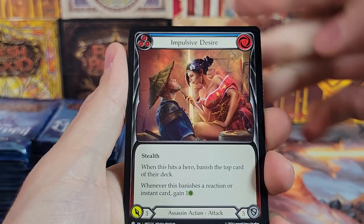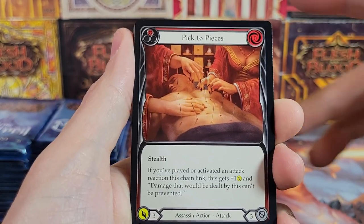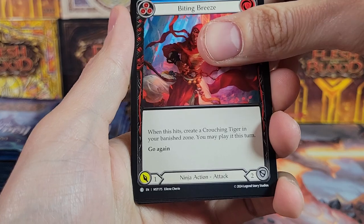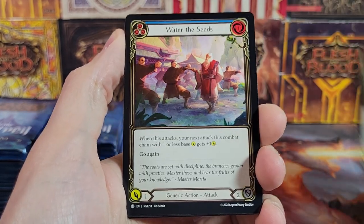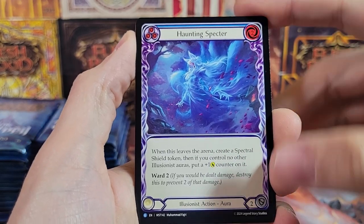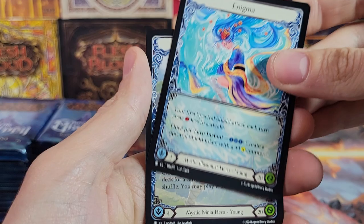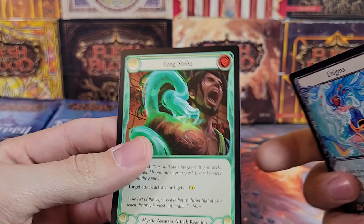No foil commons in Flesh and Blood. Single-Minded Determination. Pick to Pieces. That's interesting — all the stuff is off to the side now. Used to be the symbol was toward the center more. It's like every set they change something up a little bit, still trying to figure things out. First rare: Haunting Spectre. Then we've got Blessing of Chi. And a Foil Common: Spectral Manifestations. And Enigma Token and Zen Token — double-sided tokens for the set.